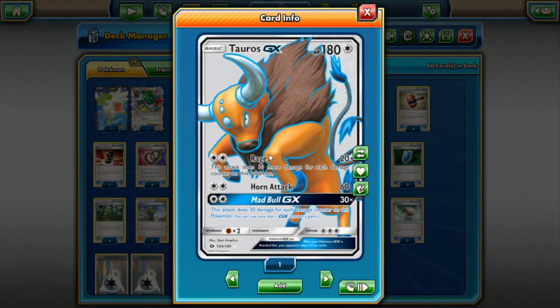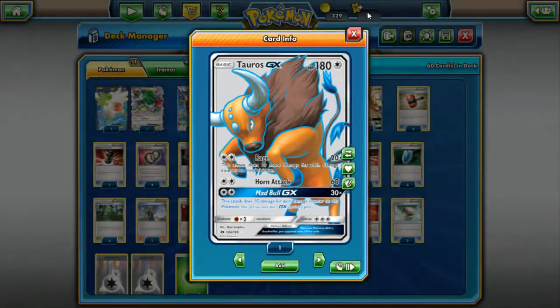The other attack we'll use once we start taking damage is Rage — 20 plus 10 more for each damage counter on this Pokemon. So if we take 50 damage, we deal 70. With a Fury Belt that goes up to 80, and we go up to 220 hit points — mega hit point stats. The GX attack is Mad Bull GX: 30 times the number of damage counters on this Pokemon. Great way to finish off your opponent's main attacker if they don't have their energy spread out. You can use a Lysander and Mad Bull to wipe the energy off the board and continue using Rage for mostly one-shots.